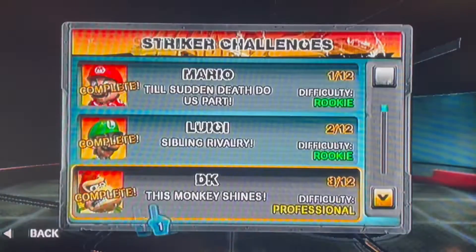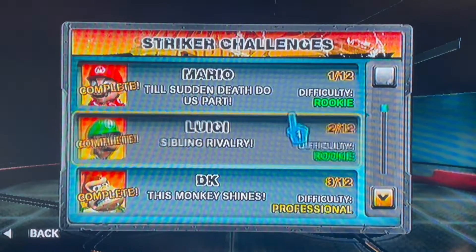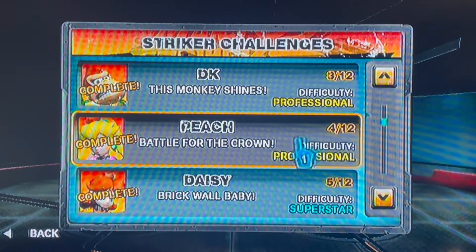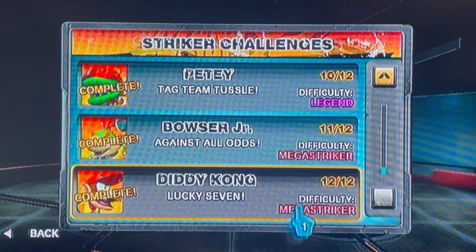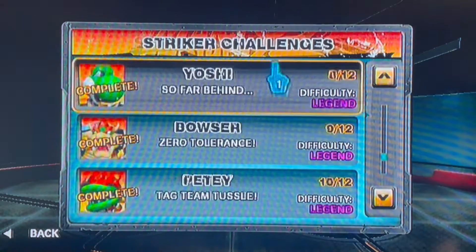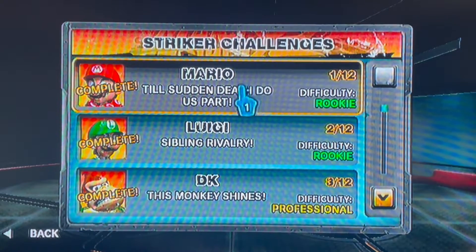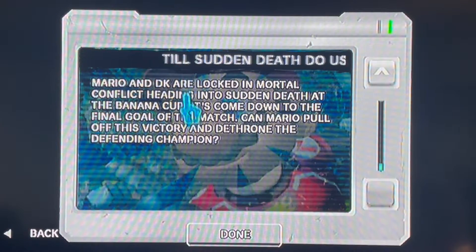Before we do this, the difficulty is Rookie — Rookie is the easiest, then Professional, then Superstar, a bit harder, then Legend as the second hardest, and then Mega Striker is the hardest. So starting off on Rookie — I believe if Mario has a Boo, we're going to get this pretty quickly. Without further ado, let's get right into this.